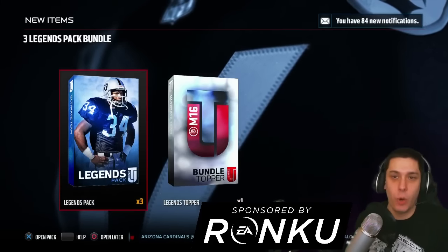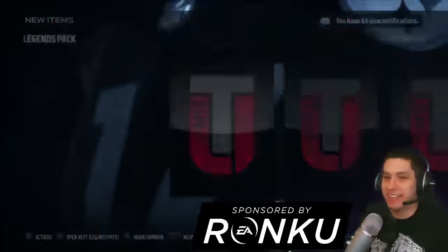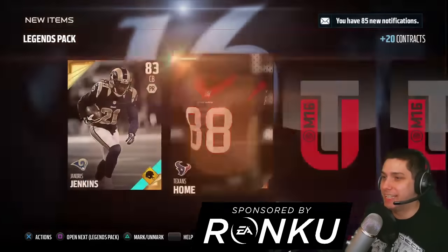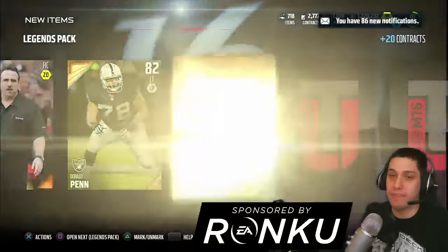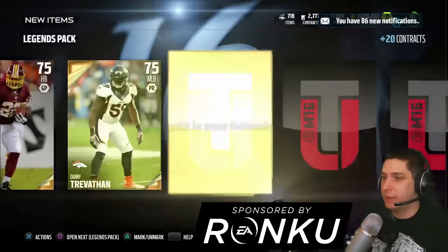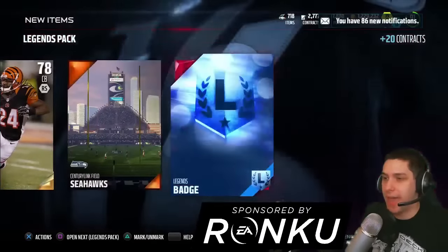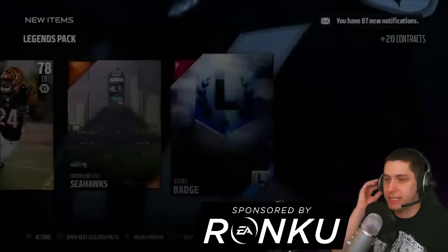We're gonna open up the packs first and then we'll open up the topper at the end. Here we go — Janoris Jenkins Road to the Playoffs. Starting off with at least a gold — a decent gold — Donald Penn, one of my favorite players from Madden 25. Then we got nothing really in this one, and then we get a legend badge. Not too bad. We get a legend badge at least.